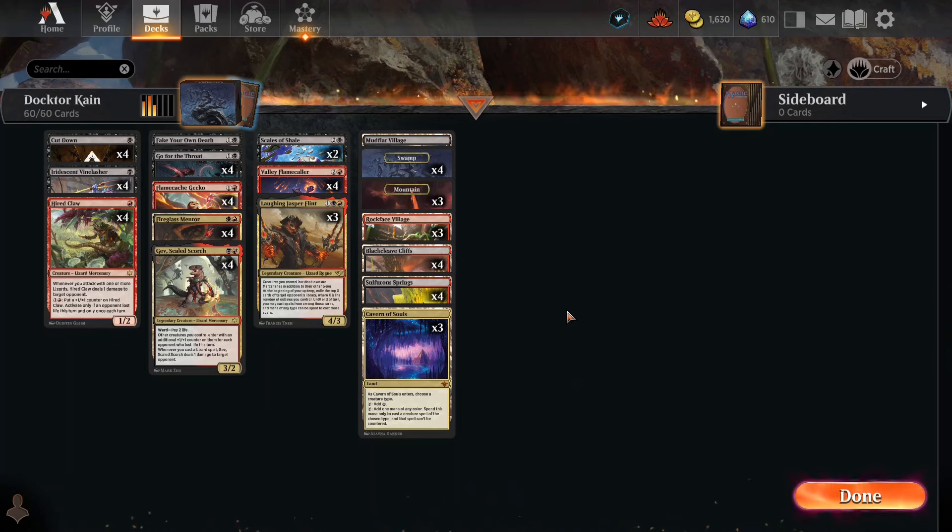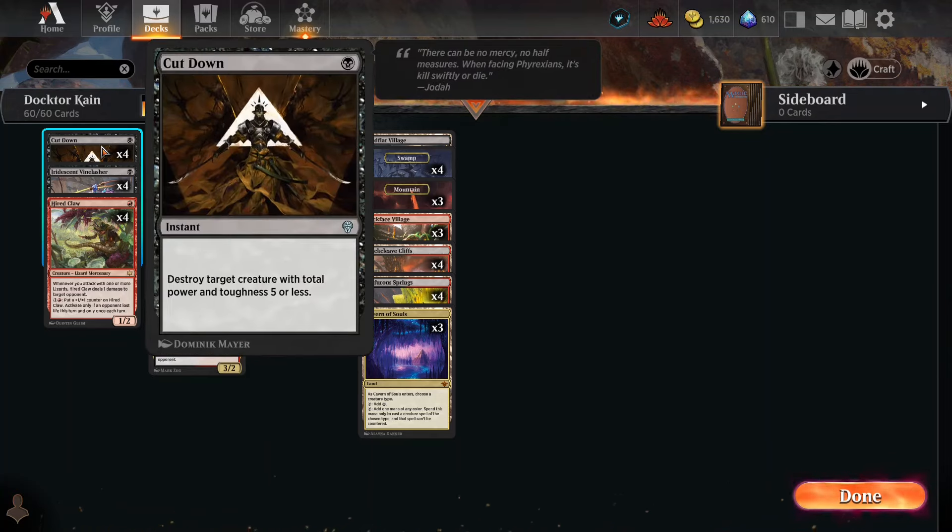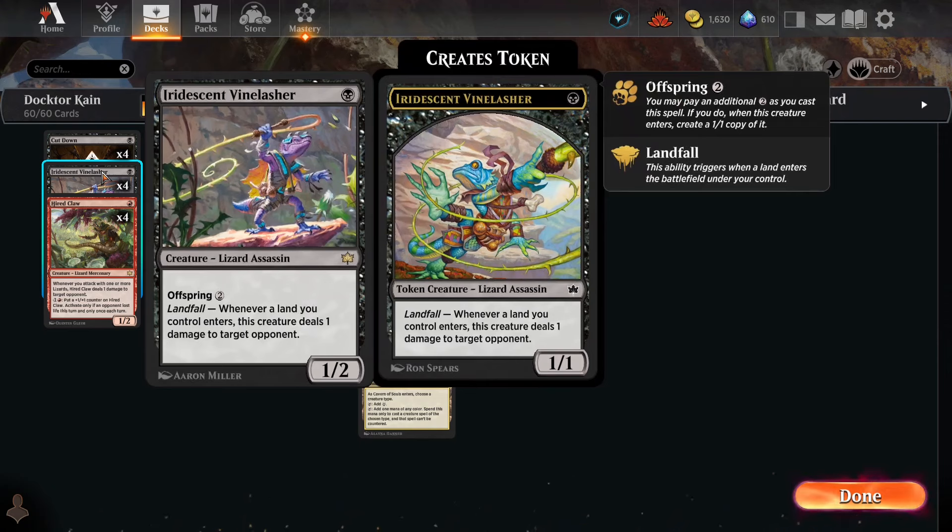We're going to take a look at the cards in this deck and talk about how it should work, then go out and crush some hopes and dreams. We've got creature kill, and whenever you put out a land, you do one point of damage to an opponent. We're going to notice a lot of that — it's like a grind deck. He's also got Offspring, so for three mana you could put out two of these guys.